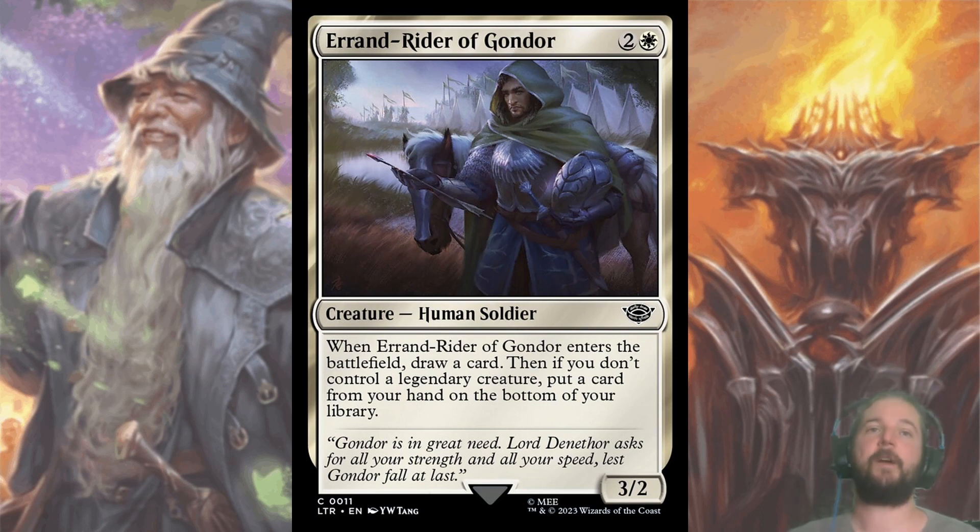Next up, we have Errand Rider of Gondor, a 3/2 for two and a white that, when it enters the battlefield, you either loot — which is draw and then discard — or just draw if you have a legendary. The majority of uncommons, rares, and mythics are legendary creatures, as well as any creature that is your ring bearer. Errand Rider of Gondor is also a top common — gone by pick four.